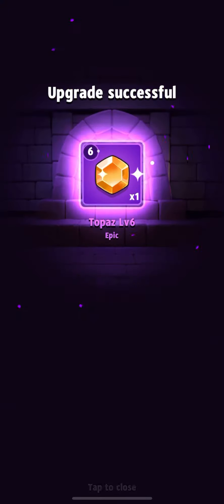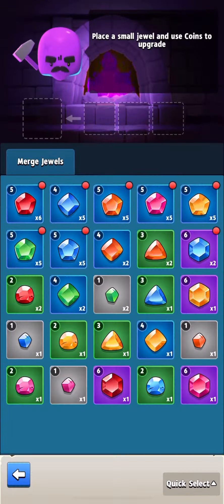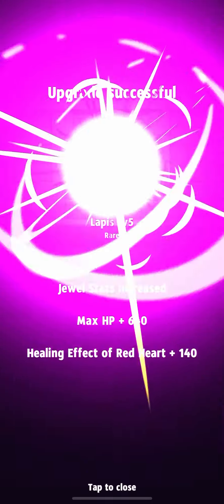Don't forget that every seventh game day you can get a chest key for free, which is a great situation to get four gems at once.